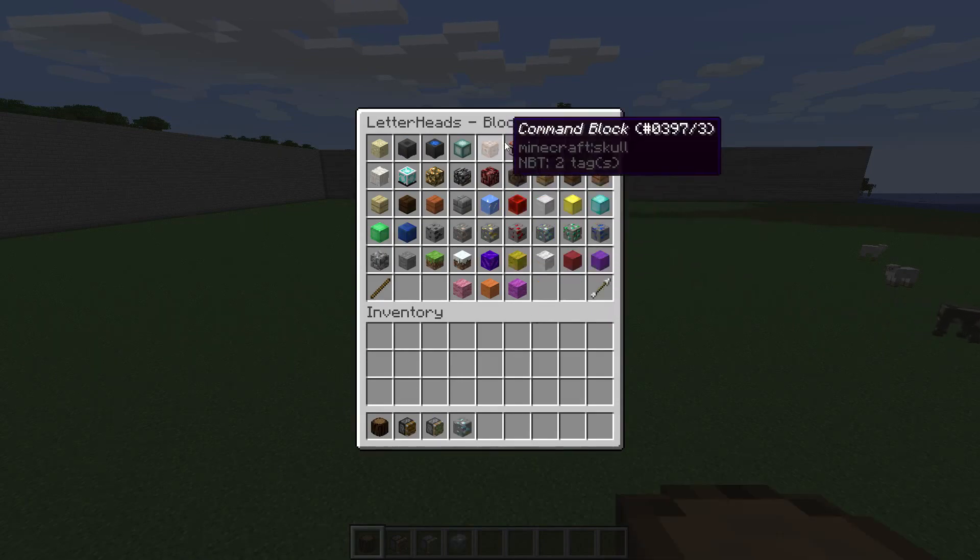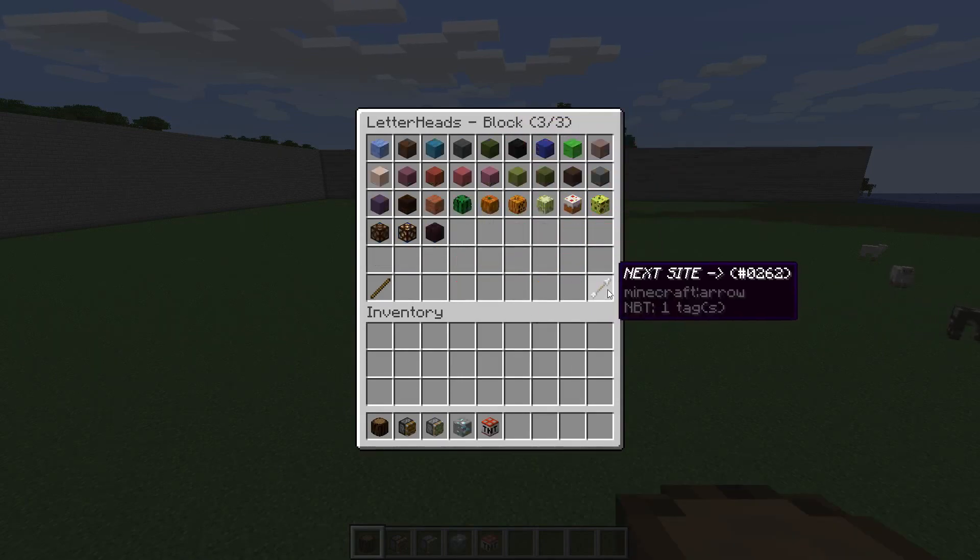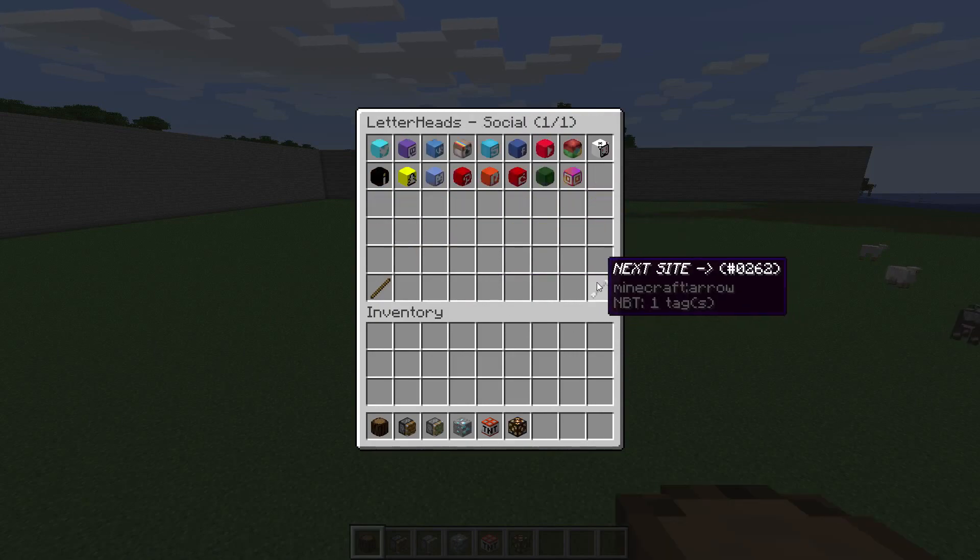We'll get a diamond door, a small TNT, then go to the next page and grab a London head.